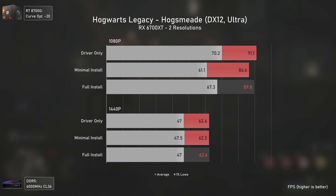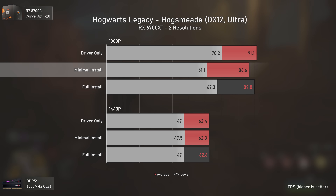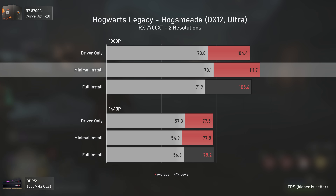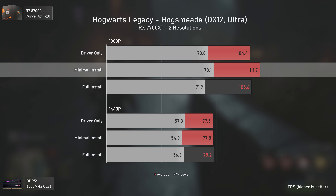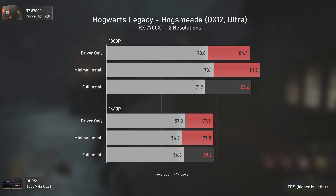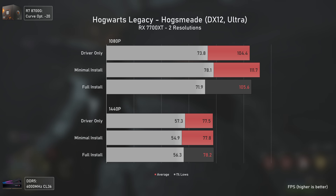Hogwarts Legacy is included for its CPU power needs, especially in Hogsmeade. At 1080p, the RX 6700 XT performed considerably worse with minimal installation, which shouldn't be happening. Moving to the RX 7700 XT, the minimal installation actually gives better results, which makes no sense. It seems that CPU-bound scenarios in this game fluctuate quite a lot. At 1440p however, all results are inside the usual margin of error.